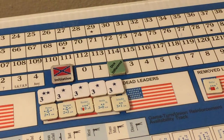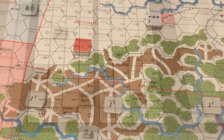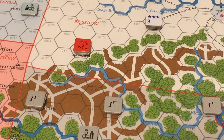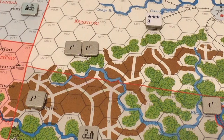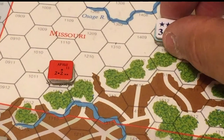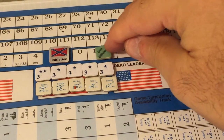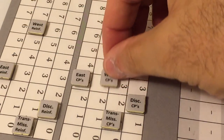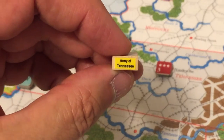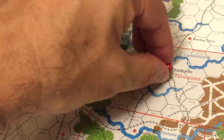The rebels spend one Trans-Mississippi command point to move a unit from the mountains to Springfield, reinforcing A.P. Hill, who now has two strength points there. The Union has a three-star general and four strength points in Rolla, Missouri. The Confederates then spend two remaining dice difference points and two West Theater command points to create the Army of Tennessee, placed in Nashville with three strength points and a three-star general.